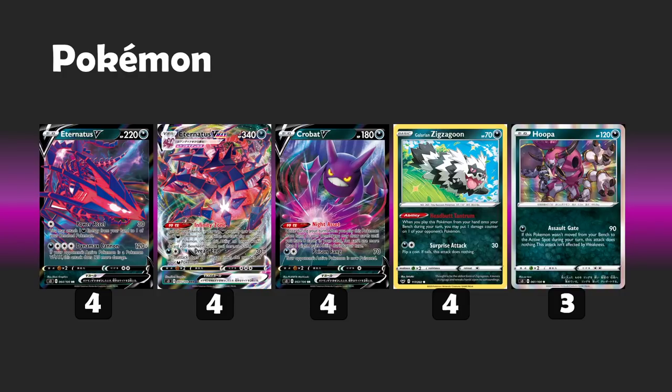Going back to the Infinity Zone — Crobat V is one of those fragile two-prize Pokemon that people can pick off. If an Eternatus VMAX is knocked out, you shut off the Infinity Zone and go back to a five-Pokemon bench size. Sometimes, if you've already taken some big prize swings, you can actually allow an Eternatus VMAX to get knocked out and then clear off your own board of Crobats so your opponent can't use Boss's Orders for easy knockout targets. You can leave yourself with just Zigzagoon and Hooper.